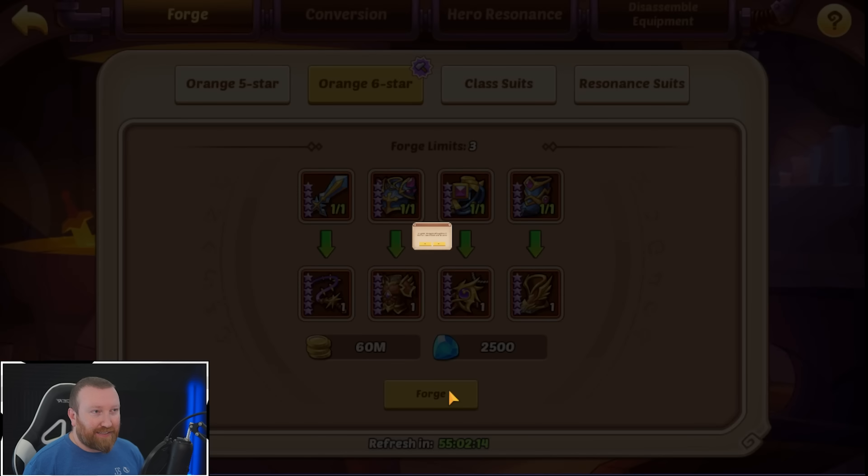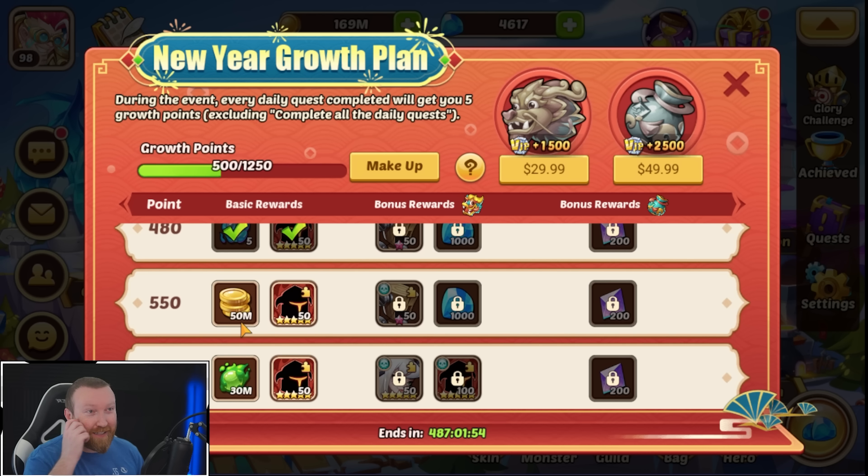Now we have the five-star set of gear, and what we need to do is upgrade it to a six-star set — that's really the only way, and it's going to take a big chunk of diamonds. In order to go to the class set, the Resonance set, we're going to have to save up resources. We're not quite there — we just need like one more day probably of gold and gems and we'll be in a good spot. Tomorrow we should get to the 550 million gold, which will be awesome. The big influx of gems we've received has been due to Void Vortex, which is just absolutely awesome — people have been clearing a lot of stuff for us.